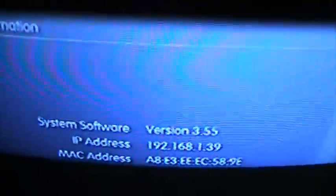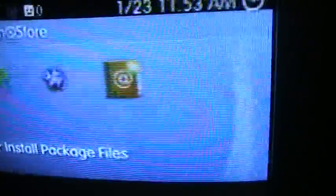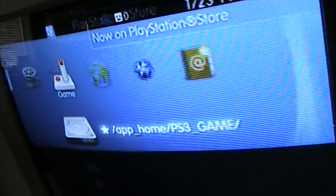So we're on version 3.55. If you followed my last video 100% then you'll be at the same spot I am. We're on Kmeilis jailbroken firmware right now. To show you that, I'll go to games and you got that install package files menu. And then you've also got this — it's for downloading your games.